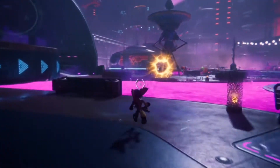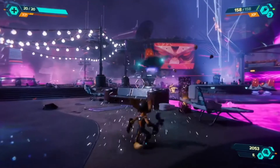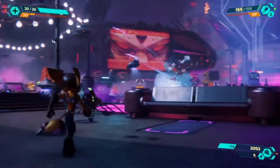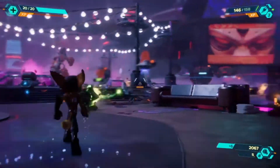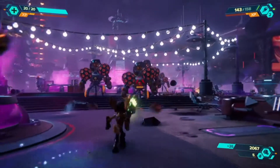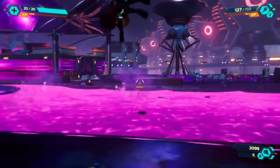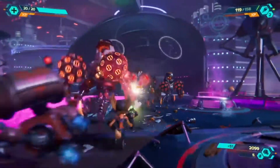Weapons in Rift Apart utilize the power of the DualSense wireless controller's adaptive triggers and haptic feedback to allow players to really feel the power of their arsenal. With the Burst Pistol, players can pull back the trigger partway to peck out accurately placed single shots, but pulling the trigger fully unleashes a rapid-fire spread that covers more area. In either case, players will feel each shot burst from the weapon and connect with enemies.